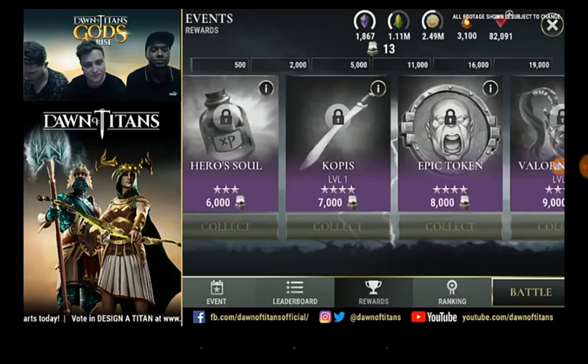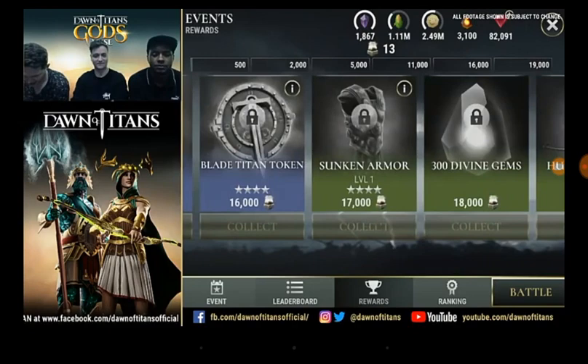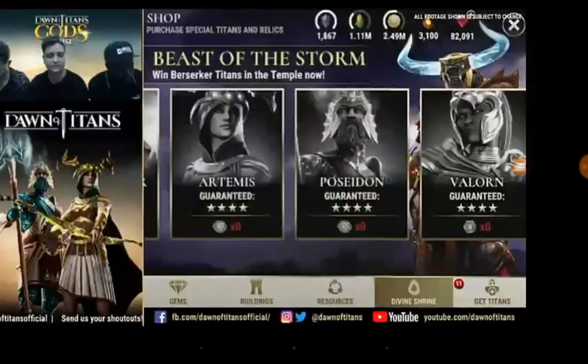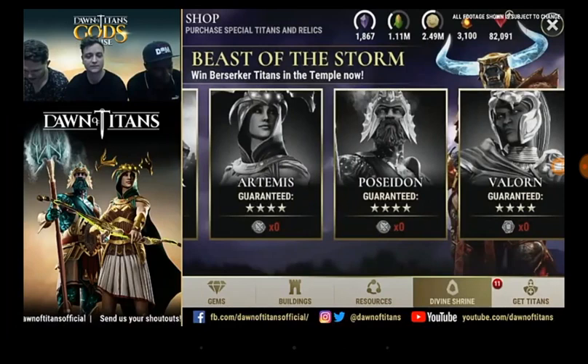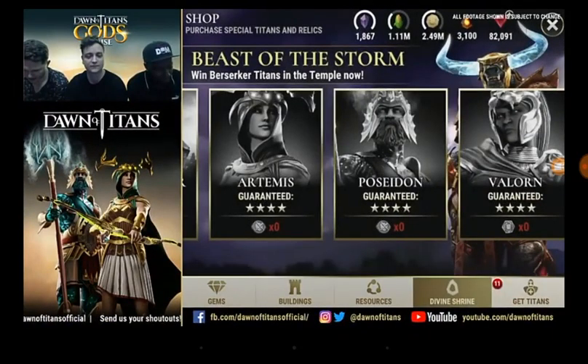At 7,000 souls you pick up Corpus, and at 9,000 you pick up Valoram's Helm, which is actually pretty sweet. The interesting thing starts at 11k where you pick up a Bulwark Titan token, and at 16,000 souls you pick up a Blade Titan token. So there are two types of tokens in this event that you get to redeem at altars. The word Bulwark normally refers to a wall, and the Bulwark tokens will let you pull one of two titans - Valoran or Volstan. The Blade token will let you pull Poseidon or Artemis.